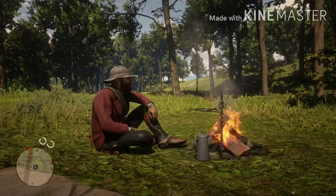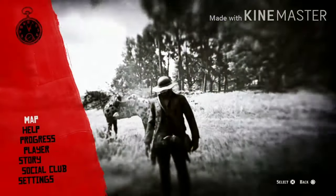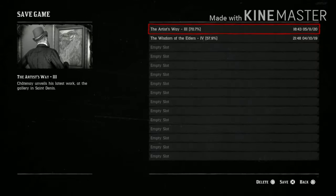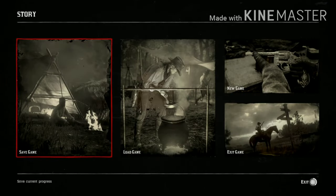As soon as you are able to leave the camp, what you want to do is save your game. Save it to whatever slot you want. Then go into the house.